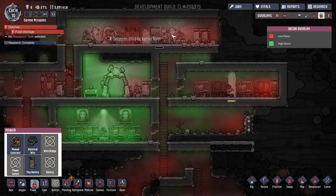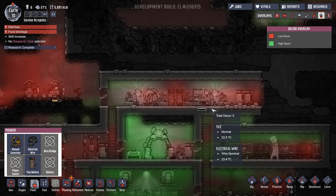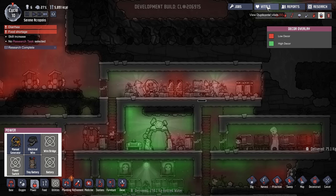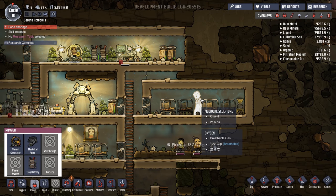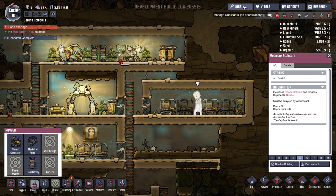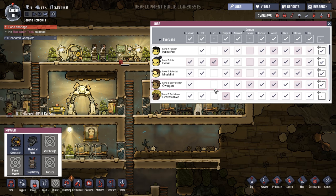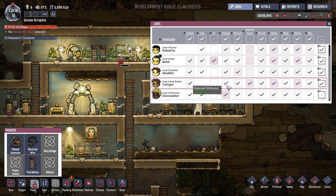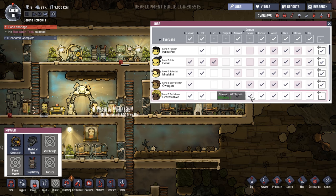I could try and improve it by maybe lifting the roof in some areas and putting in some lovely art — that is a possibility. Also, clearing up all of the rubbish that's all over the place would help. Look at that — a mediocre sculpture. Not great, but not terrible. Decor minus 22, radius 8. Who did that art? Gravewalker — it was probably you. You're great at composting, apparently. I'm going to have you doing that since you're a great tinkerer.